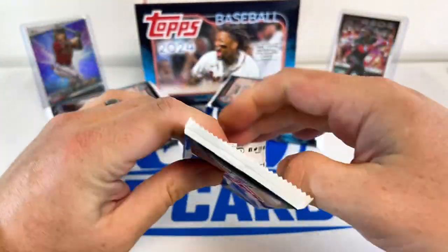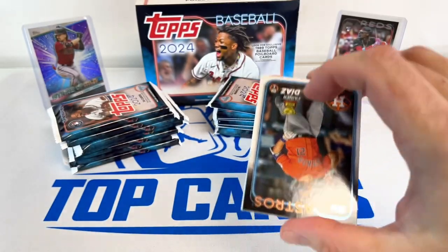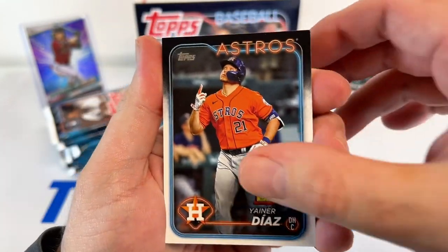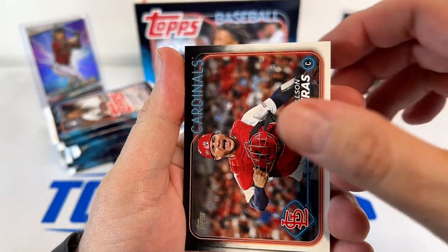The print run was like 900,000 or close to a million on these. But Series One just means spring is right around the corner and baseball's about to start. Corbin Carroll — there he is right there.